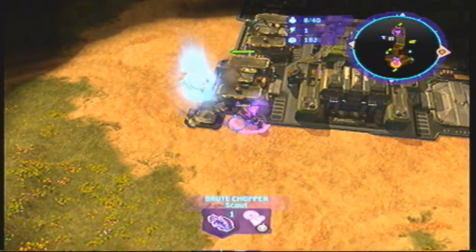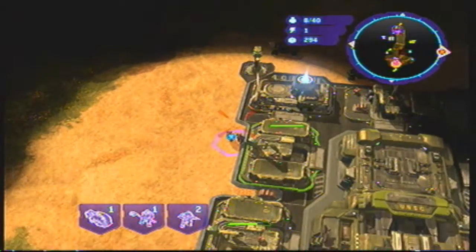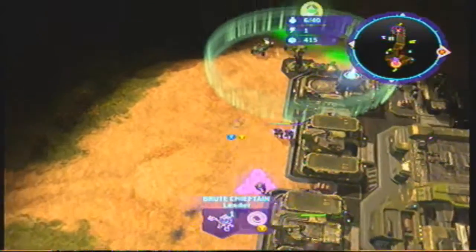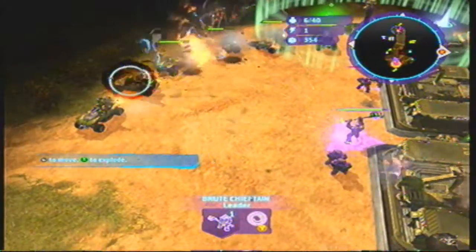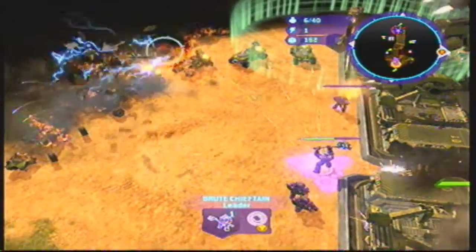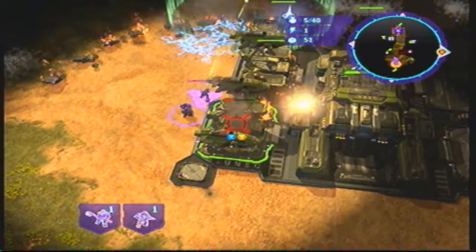My Chieftain's over here attacking the supply depot right now. Here come more brutes. He's got a turret back there, and he's hiding his warthogs back there because he knows my Chieftain can completely annihilate them all. But I walk back there and draw him out — he's got five or six warthogs. I just go ahead and do my vortex and completely destroy all of them. Now remember, it does take supplies to use this vortex, so make sure you don't run out of supplies. You've got to have some saved when you're playing a Covenant leader like this.